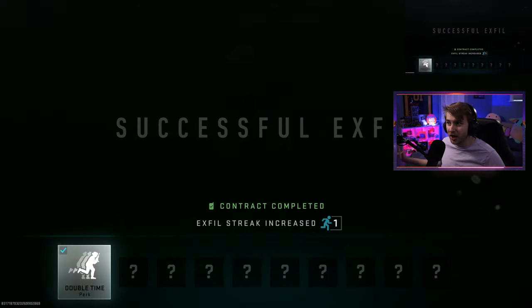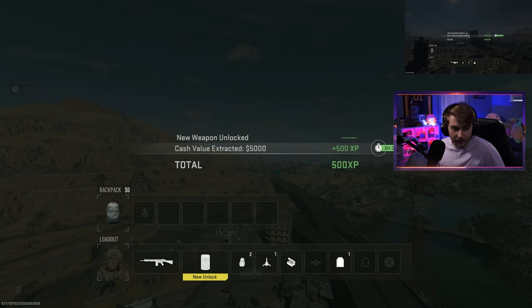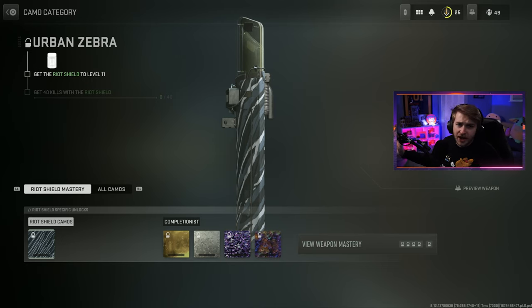Let's make sure we actually unlocked the weapon. Maybe I should have had the riot shield out, but maybe since I was already holding it I still get it. It says new unlock — let's go! After a little wardrobe change, I'm ready to start grinding camos for the riot shield. Actually, scratch that — I need to get this all the way to level 11 before I can even start camo progress. Weapons without attachments should not need levels.